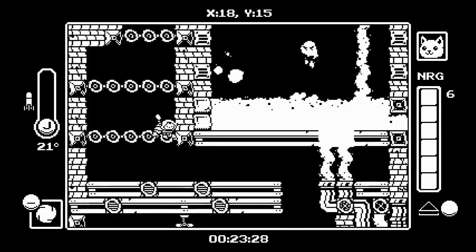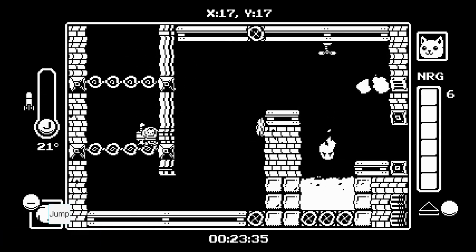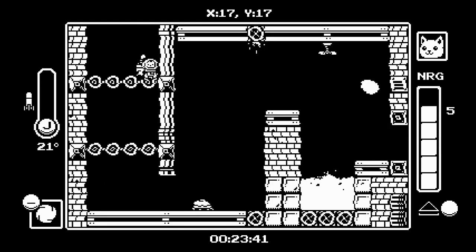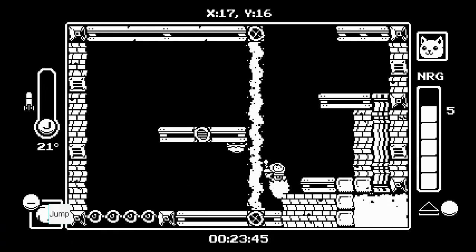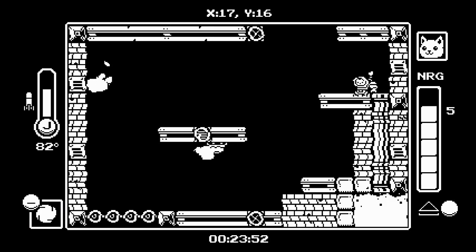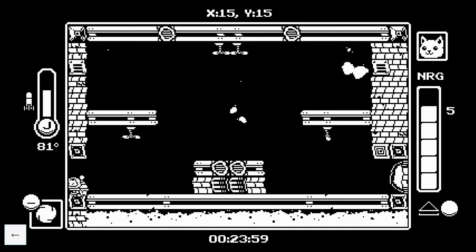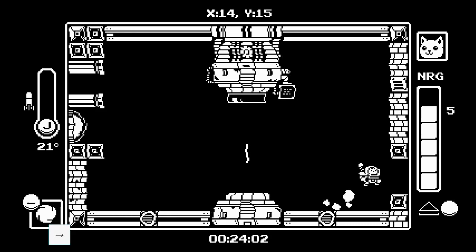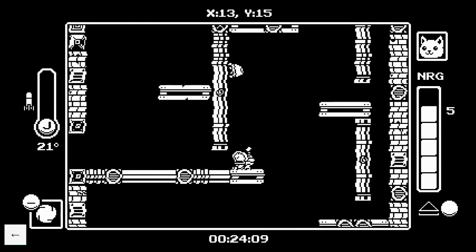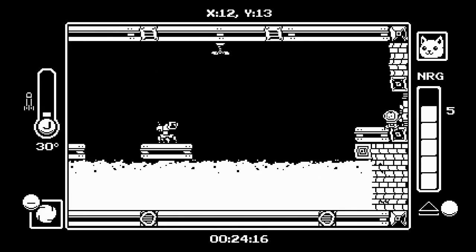Do one here, one boost back, wait till you're about to cool down, do another boost back. Boost up, boost up, another boost. You're supposed to do a boost up like this from the ground to get up here. Do two like that, only one here, and then you can do this boost to get to this door. For this climb: double jump, double jump, boost down, double jump, boost down, boost down.